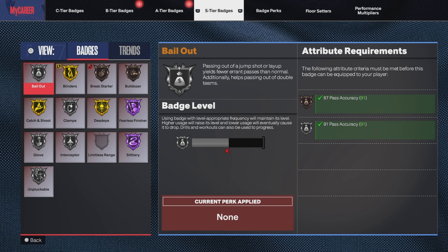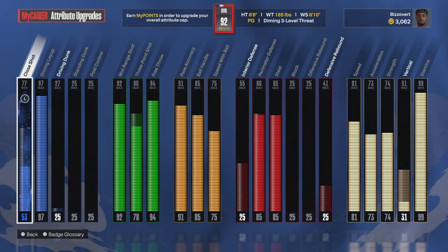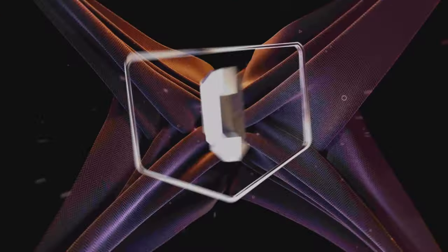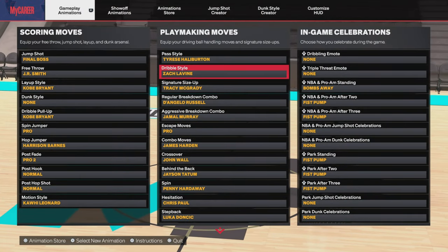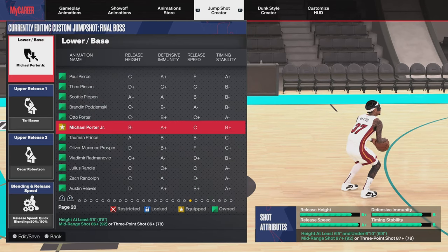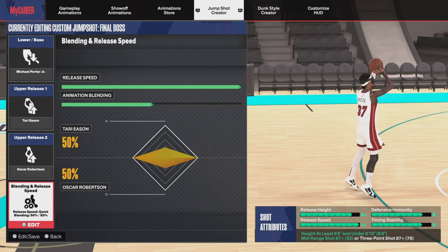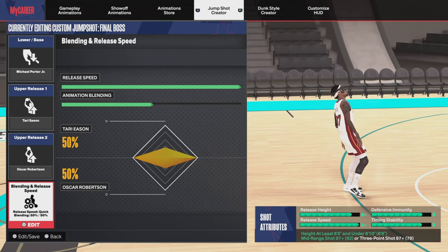Go ahead and screenshot if y'all want to see the badges. I'm gonna explain more of the attributes when I get into the builder. Here go all my animations — stop and screenshot them if you want to use them. And here go my jumpshot: MPJ, Atari Eason, Oscar Robinson, 50/50, Glen Max, Speed B+, Release Height — so you can't shoot over folks with this.